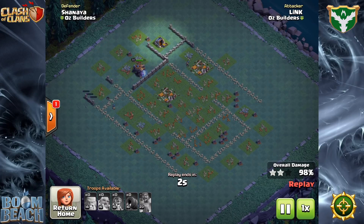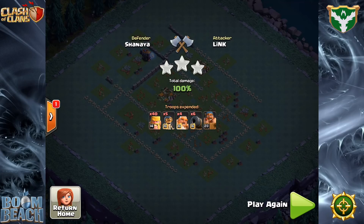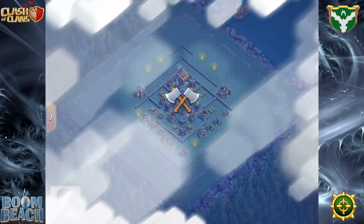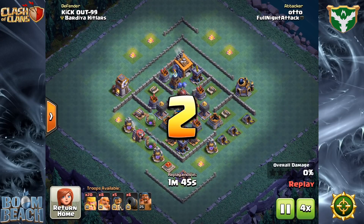Once Boxer Giants hit level 16, you get more damage per second, more damage per attack, and that fourth unit. That fourth unit is what makes all the difference. Having four units is just huge because that's how you can get away with using two and one, or one and two, between the Rage Barbarians and the Boxer Giants.